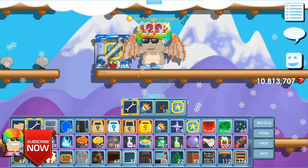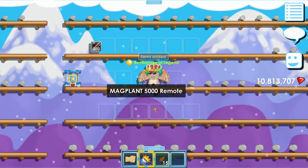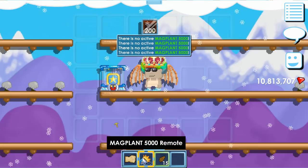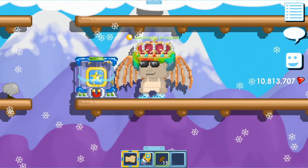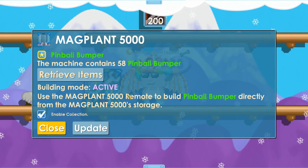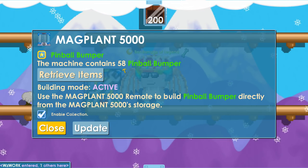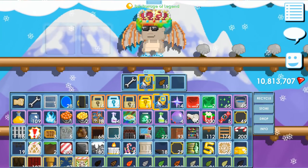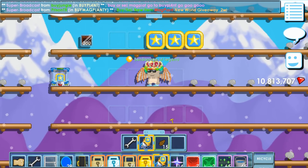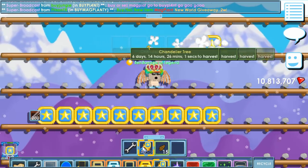You need to put items in the machine first and then punch it to activate building mode. I put 58 pinballs in there, punched the machine, and building mode is now active. The icon looks different when active. Now using the remote — notice I have no pinball bumpers in my inventory, but I can still place them. Oh my gosh, this is so good for building worlds and break worlds!